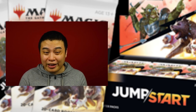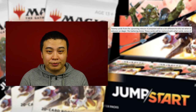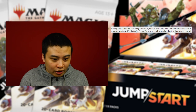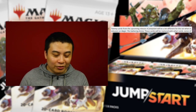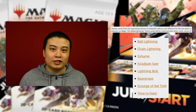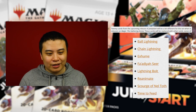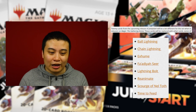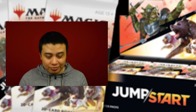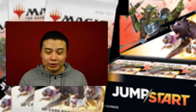We're looking at new combinations — I was thinking we'd be making Shrine decks in the future, but now I'm not sure. It's been confirmed by Wizards of the Coast that there are 20 cards from the Jumpstart booster packs that will not make their way into Magic Arena. Eight cards in particular have been confirmed: Ball Lightning, Chain Lightning, Exhume, Fauder Seer, Lightning Bolt, Reanimate, Scourge of Nel Toth, and Time to Feed. It's not surprising — they are just way too efficient for the current meta. I think Wizards have made the right choice leaving these cards out, and in the future they may find their way in through different sets or products.